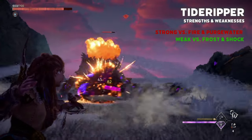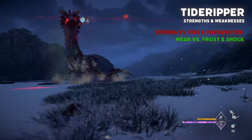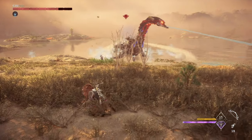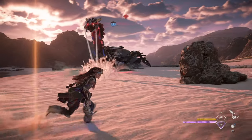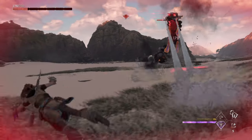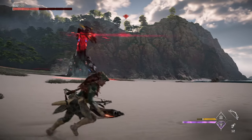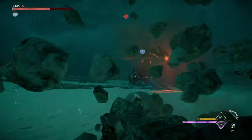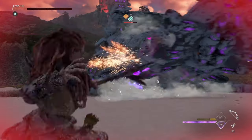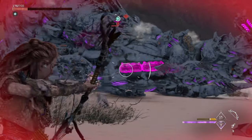The Tide Ripper's main strengths are its arsenal of ranged purgewater attacks and high damage melee attacks. Both the standard and apex variant have the same elemental strengths and weaknesses — they're strong versus fire and purgewater while weak versus frost and shock. When you find yourself at a distance from a Tide Ripper, they will mainly be using their pressurized purgewater cannons to deal damage. These are fairly easy to detect and avoid, but on occasion they will send a high-speed purgewater wave which can be more difficult to avoid. The Tide Ripper's purgewater supply can be depleted if it uses too many purgewater attacks, revealing an exhaust port on its backside that also acts as a weak spot.